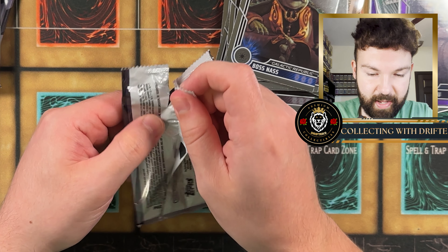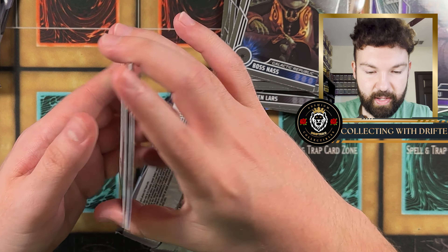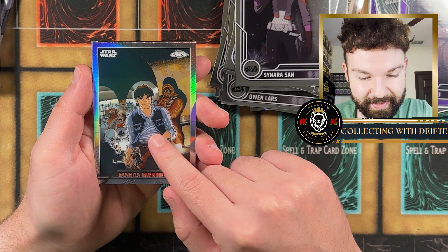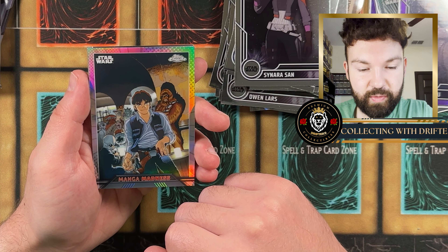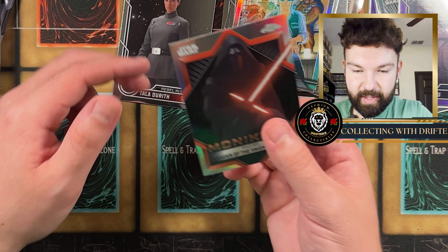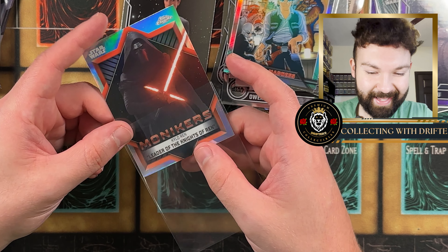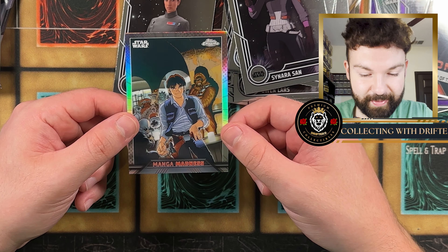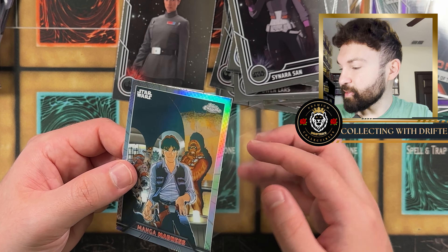This pack looks lit! We got Naru, another Manga Madness card — that's Han Solo and Chewbacca at the Mos Eisley Cantina where they met Luke in Episode Four. And a Monikers Kylo Ren — even though I'm not the biggest fan of the sequel trilogy. It kind of sucked, it was terrible, very bad for the franchise — just my opinion. But look at this Manga Madness Han Solo, that is pretty sweet. Three packs left, let's pull a numbered card or an autograph.